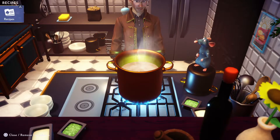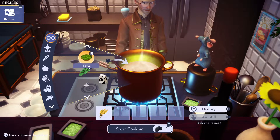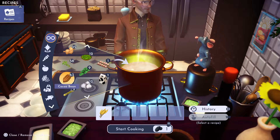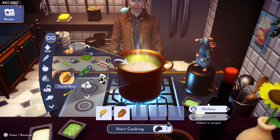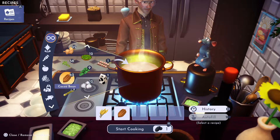This time we're gonna put in one wheat first — what you get at Goofy's stall in Peaceful Meadow — and we're gonna throw in a cocoa bean, one of those you get on the trees in the Sunlit Plateau.